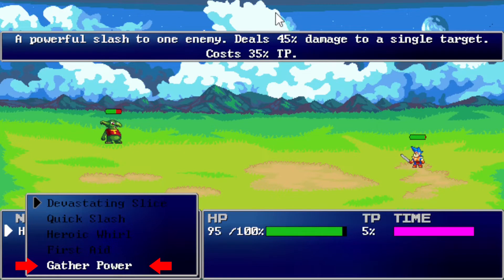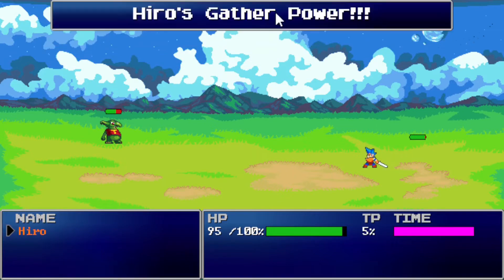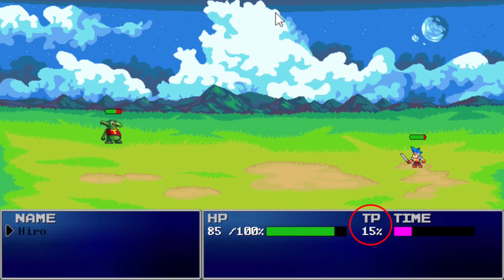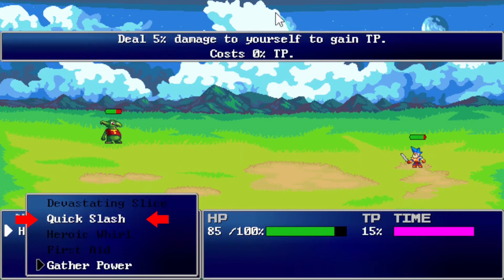We'll need some more tension to see the others, though. So why don't we get some more using the Gather Power technique. With that, we have 15% tension. So now let's look at our tech list. The Quick Slash ability appears to be selectable — why don't we try it out?